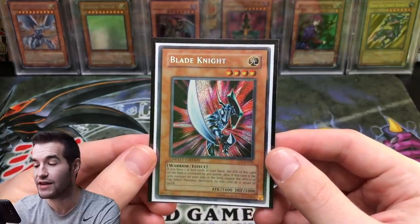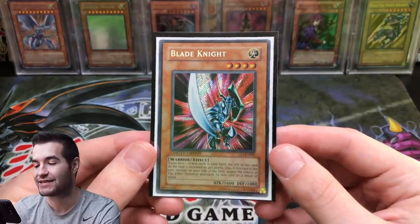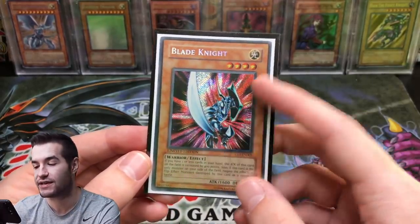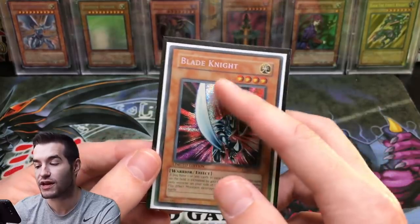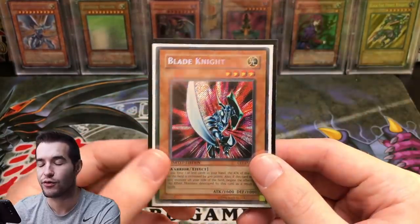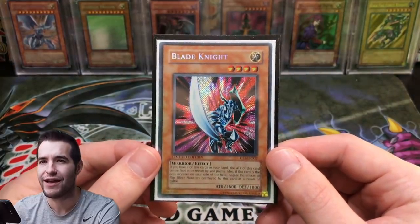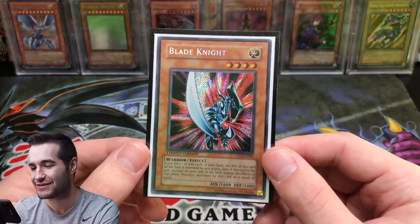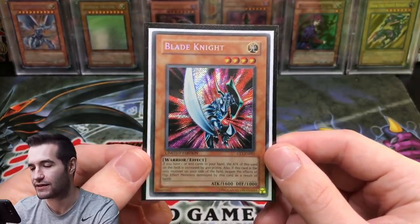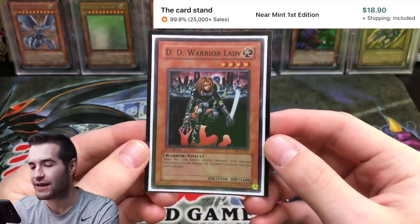I definitely need the super rare version of Blade Knight. If you've seen House of Chance's recent video about the super rares, they're way more expensive now. This CT1 secret rare is not very expensive — there were misprints where the secret rare texture was absent, making it a super rare foil, and those are worth quite a bit more. I need to get one of those. I think I had one and sold it for like $10, so big mistake.